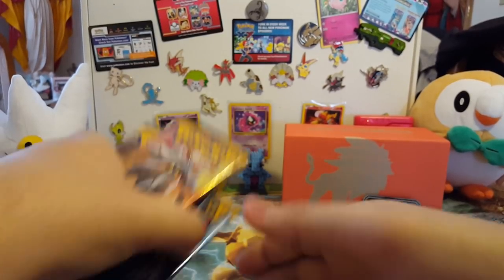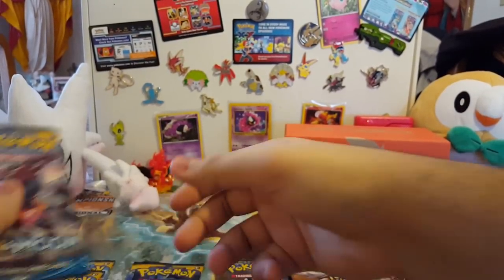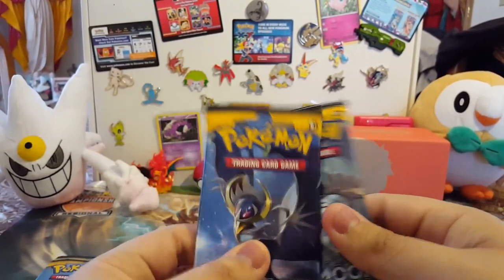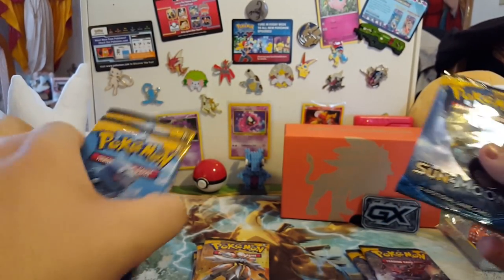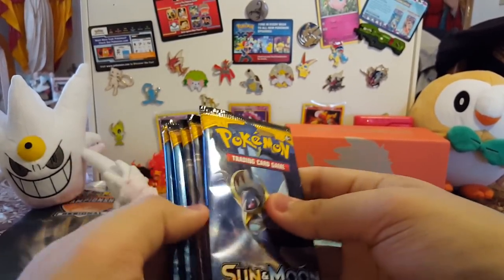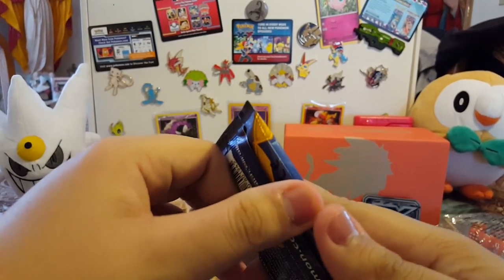So what everybody was waiting for — we got two of everyone except for Lunala and Decidueye. I'm gonna save Decidueye for last. We'll start it off with the Solgaleo two packs, then Lunala, and let's see what we get in the first pack.